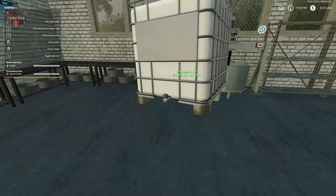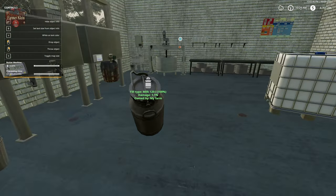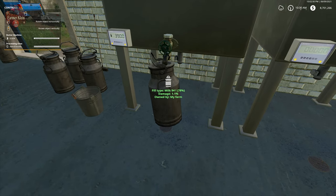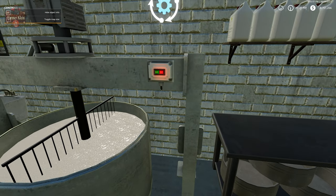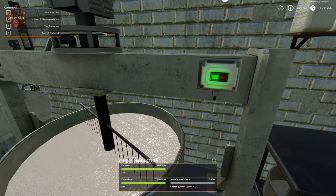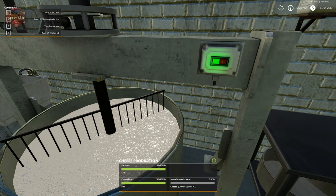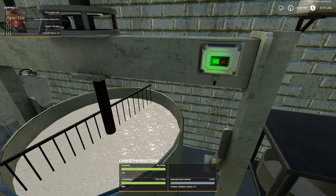Once we've emptied the tank, we fill it back up. Then we walk up to the buttons and hit I to turn on cheese production. The information screen shows that 1,750 liters of cheese base milk and 48 liters of lab enzyme will make seven cheese rounds.